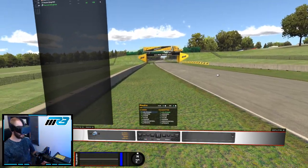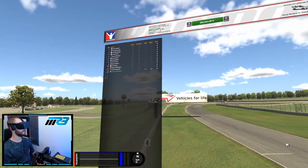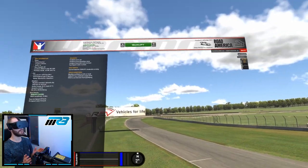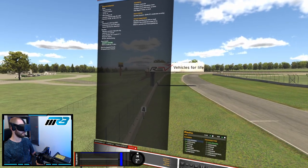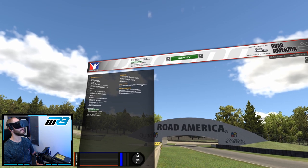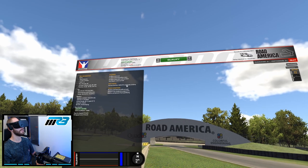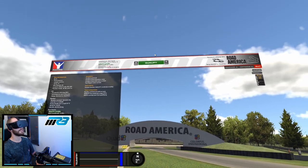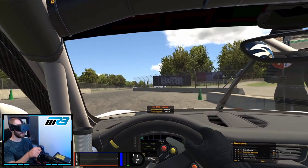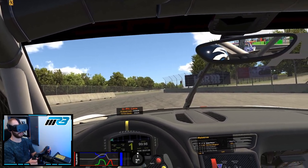We've loaded into a new session. One thing I failed to mention in the previous session is that when you're in a qualifying or race session, you can come into the information tab, and under race status you'll be able to see the level of scrutiny applicable in that session. We've loaded into a moderate session and we're going to follow the same process — see what we can get away with in terms of burnouts, scrubbing the tires, and braking and locking up the brakes.